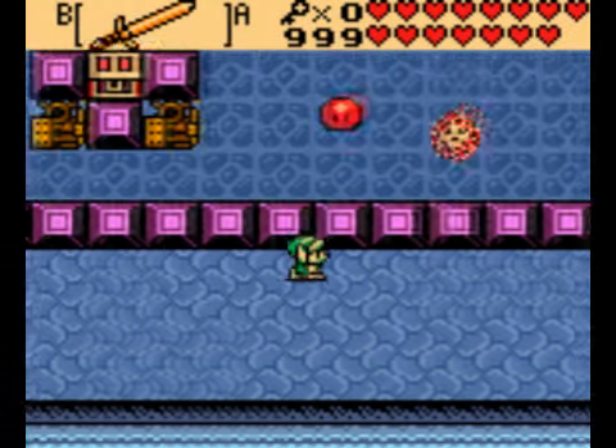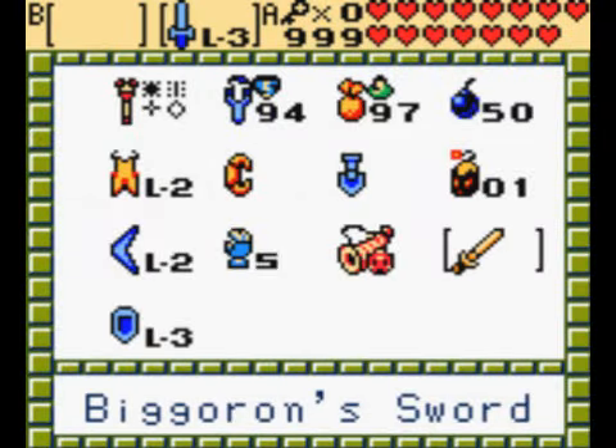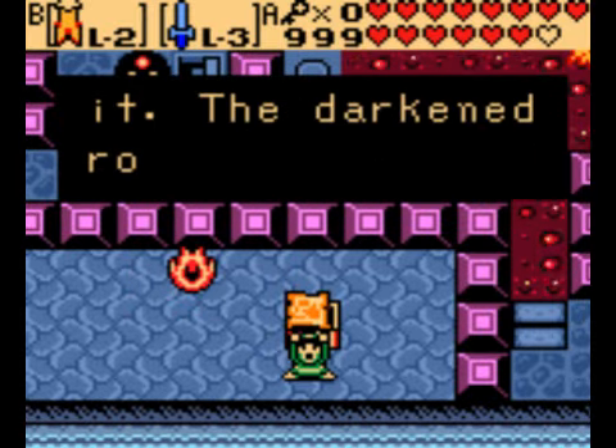I do want to take these guys out as long as I'm in the area. Fire keyses — I better take this guy out. Wait for it. I'll take the hit. And the dungeon map.